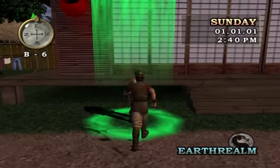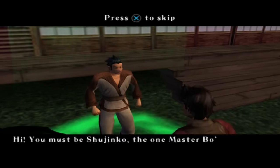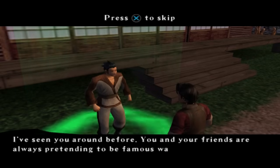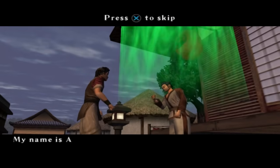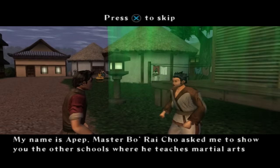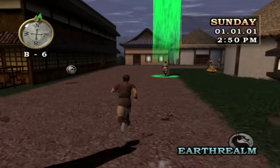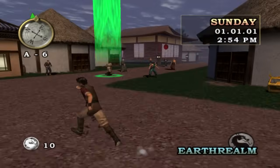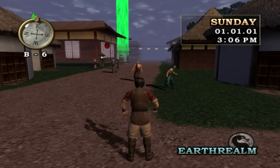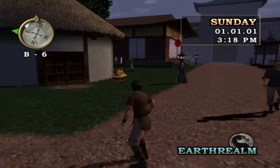Let's talk to this guy, Apep. He says: you must be Shujinko, the one Master Bo Rai Cho teaches. I've seen you around before. Master Bo Rai Cho asked me to show you the other schools where he teaches martial arts, follow me. So that's basically what we need to do here - we need to follow Apep and he's going to take us from dojo to dojo where we will train with Master Bo Rai Cho, that absolute fucking mess of a human being.